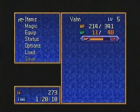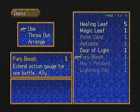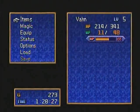Go down here — there it is, the Fury Boost. I went through it pretty quickly cause I was just spamming the button. Fury Boost extends the action gauge for one battle — ally. I'm running out of magic too though. So I got everything I need to get in here. Pretty sure there's nothing up there.